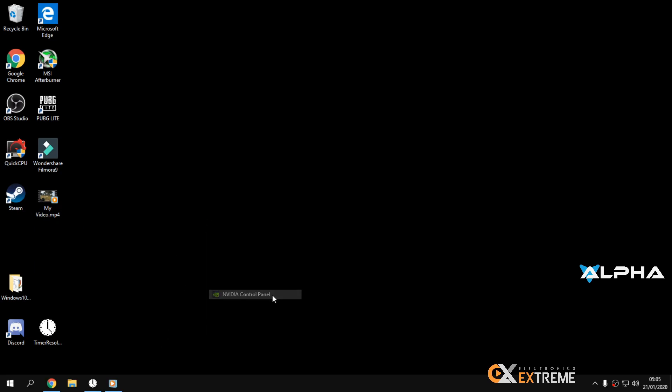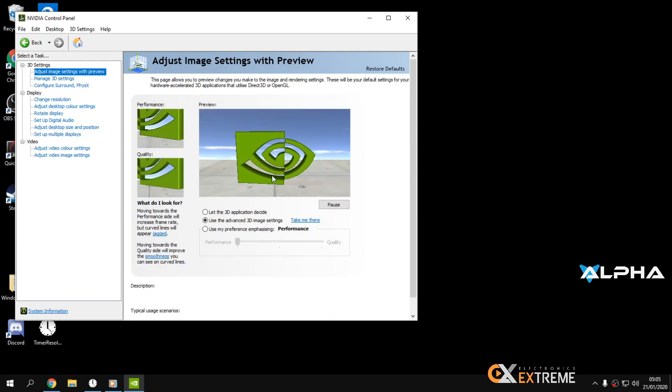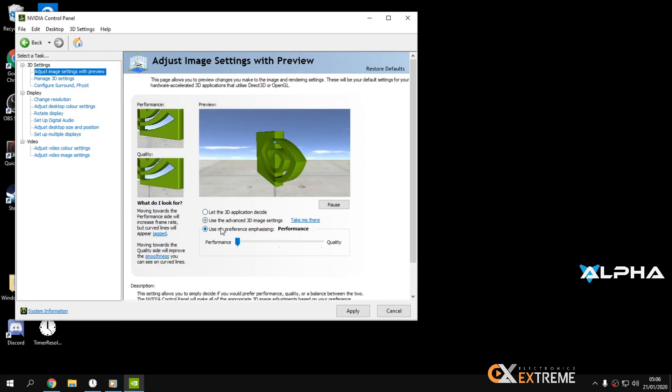In the Control Panel, you need to set this. Click on Performance, then click the middle option again and Apply.